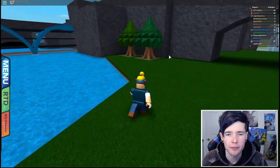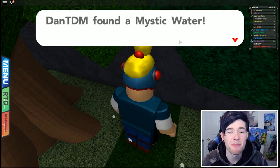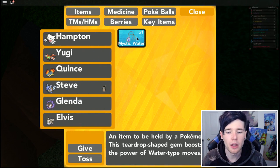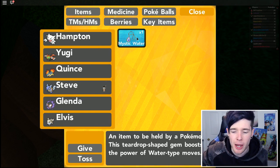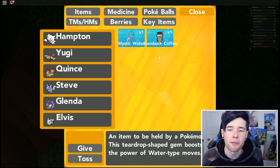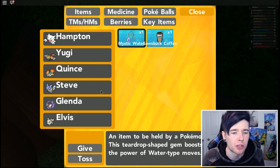There's an item over here. It's a Mystic Water - an item to be held by a Pokemon. This teardrop-shaped gem boosts the power of water type moves. Steve, I need to take your coffee off you - you're going to have some Mystic Water instead.